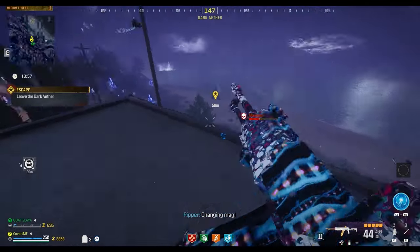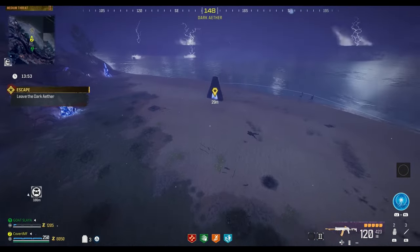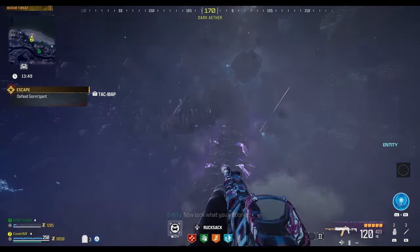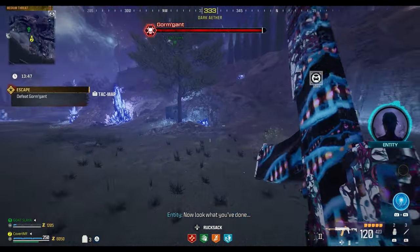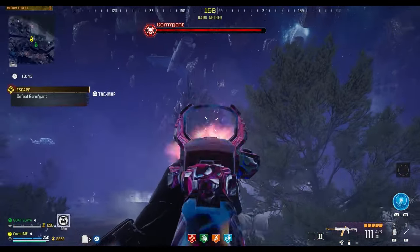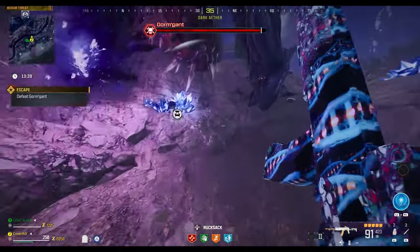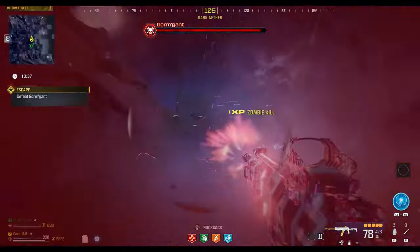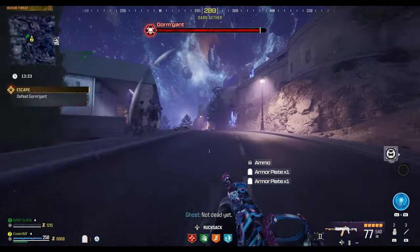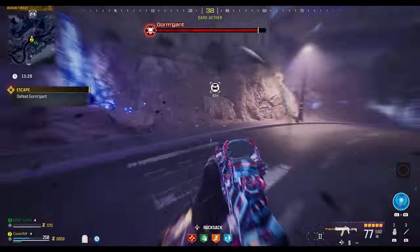After breaking all four seals, you'll be instructed to leave the Dark Aether, but this is a ruse — head down to the beach where a giant Gormgant worm boss will spawn that you need to kill. This boss fight is not easy; it's going to take a lot of damage to kill him, and there are other things to deal with as well. Zombies will be running around, and the boss also spawns annoying orbs that completely shred your armor, so you need to take care of those at the same time.